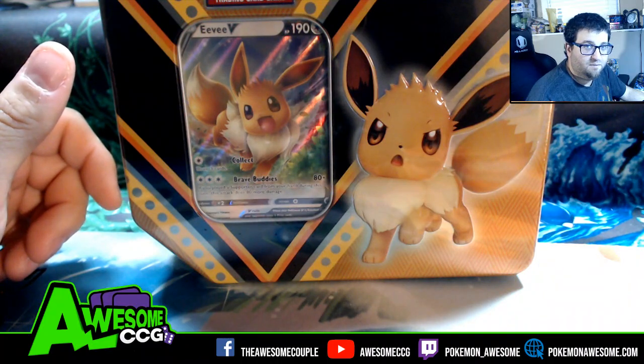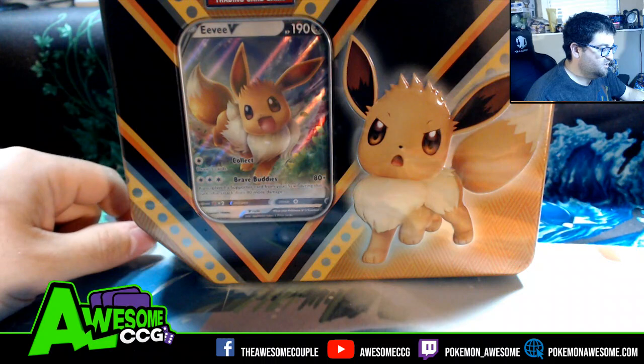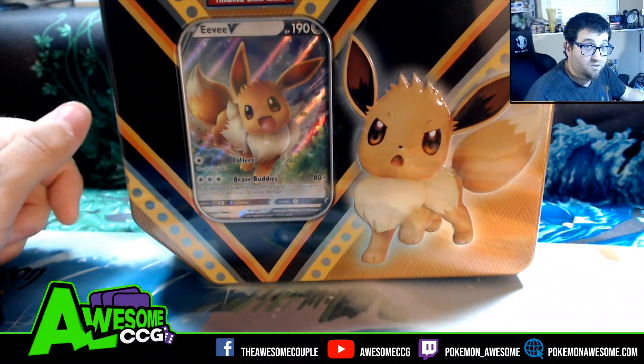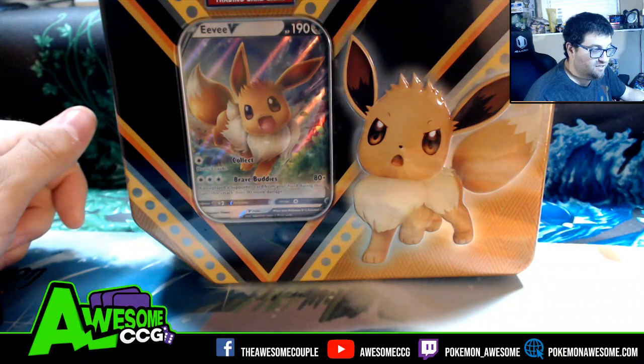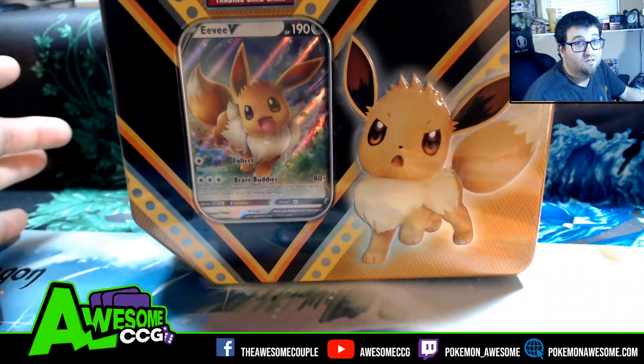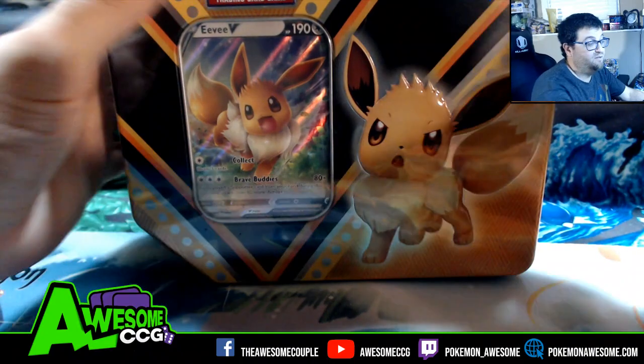What is going on, awesome family? Jamie Awesome here to bring you another tin opening. We're doing the Eevee tin this time. Hopefully we'll do better with this Eevee tin than we did with the Eternatus tin. If you haven't seen that previous video, please watch it — it's horrible, but just watch it anyway.